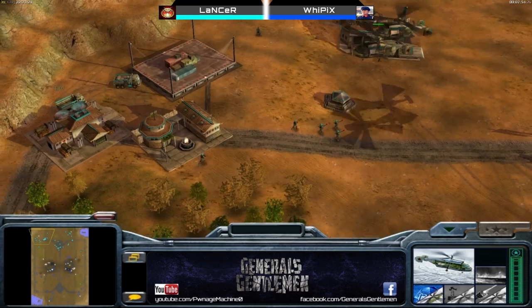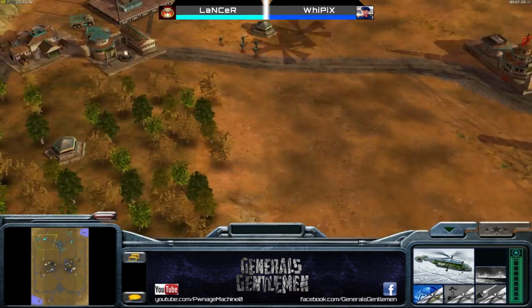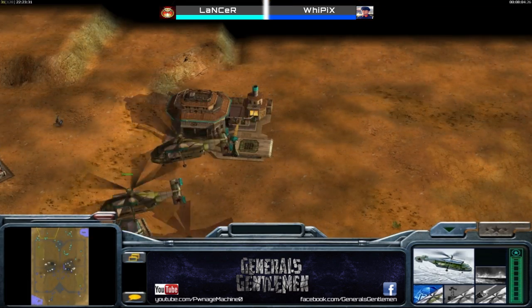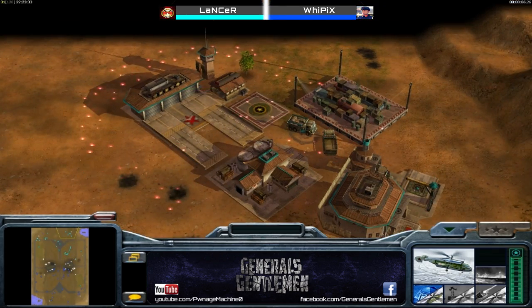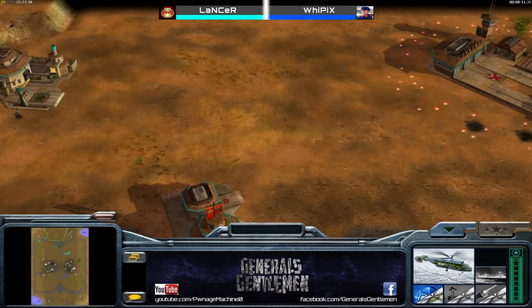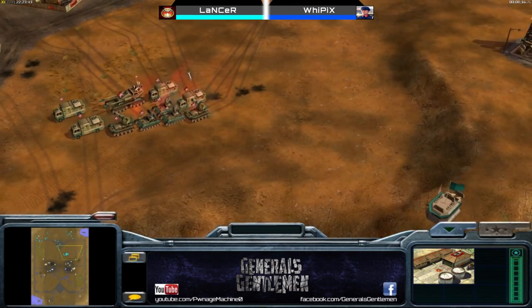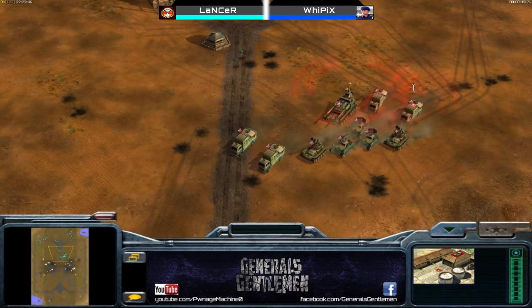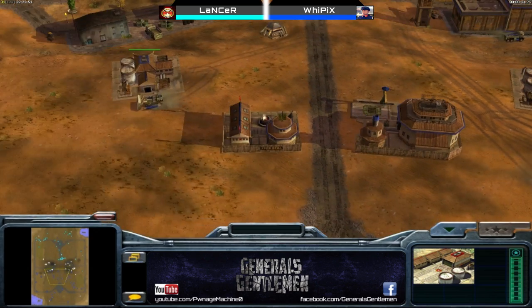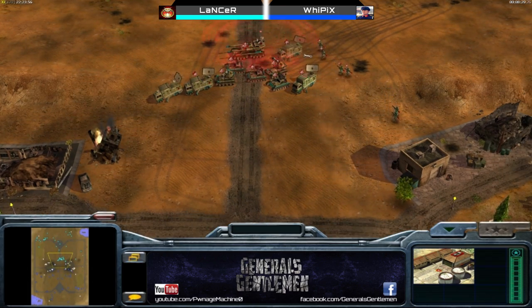A prop tower helix is good because you can engage, back off, retreat, and re-engage. Having two bunker helixes means you have to be very careful because if you take damage it takes so long to regenerate two helixes — unless you have two airfields, which isn't practical. Now we see Whipix's third and fourth supply going down, so he definitely has the map control and income. But Lancer has a huge ground army with three ECMs mixed in, meaning Whipix has to build so many gatlings.